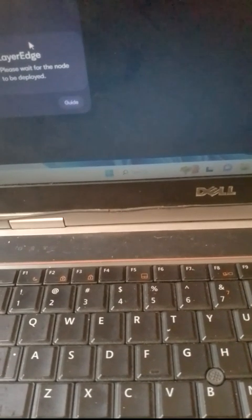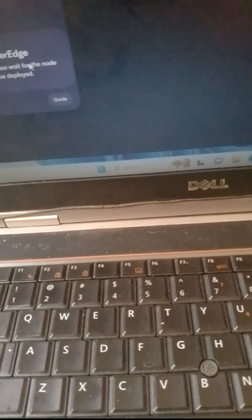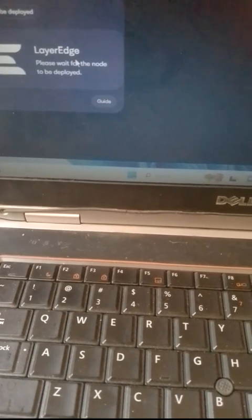If you check here, it says 'Please wait for the node to be deployed.' For now we can't do anything — we can't copy the public key yet. We need to wait for the node to be deployed. It's supposed to show the public key, but right now it's not showing. I'll wait until the node is deployed and then continue.